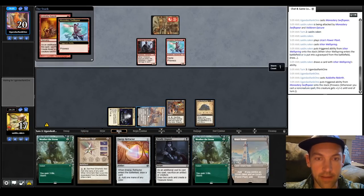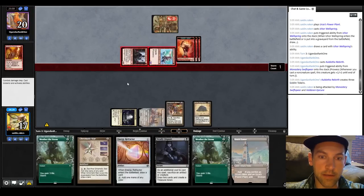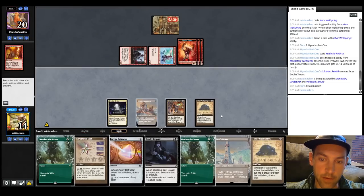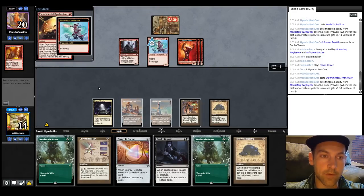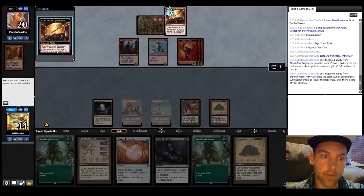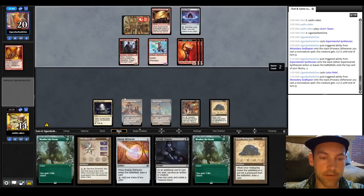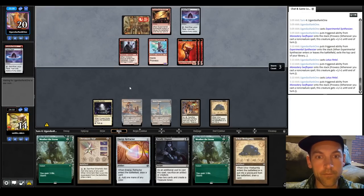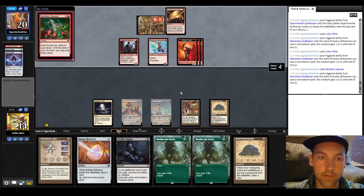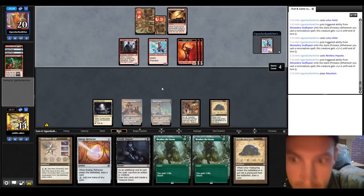On turn three with three lands, we can crack for black, Deadly Dispute the Wellspring, and cast Weather the Storm off their turn. It looks like they're going to hit us for a ton — three here and then five minimum next turn. So we're going to do the Deadly Dispute plan and pass the turn. They play a Synthesizer. We're looking for them to whiff on a land, but they find a Lotus Petal — people haven't really been playing that card in this deck. Another Lotus Petal — here comes a Bushwhacker I assume. Reckless Impulse, Mountain, Swiftspear — this was a ginormous turn. Chain Lightning.